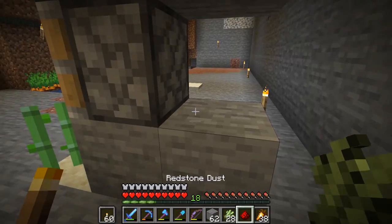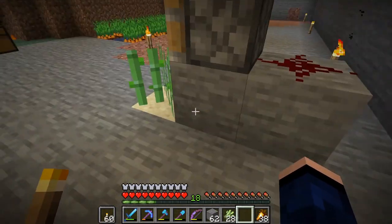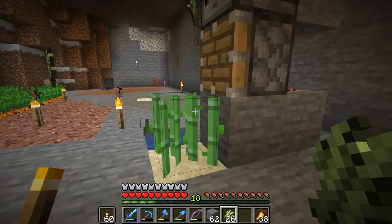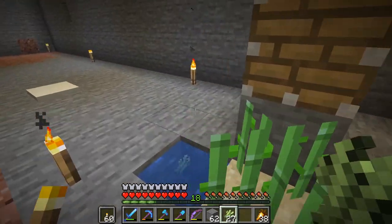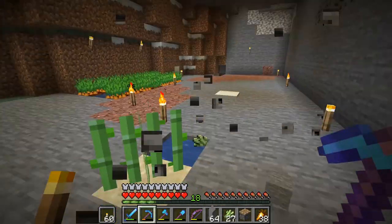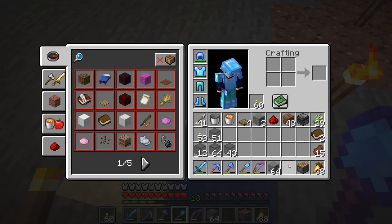It will power a piece of redstone here, and that's how it works — powers this, powers this, powers this. So as you can see, as soon as it grows, the observer's going to detect it, boom, pushes it, and you're good to go. Very simple, very compact — I really like it. It's a very great and simple farm.